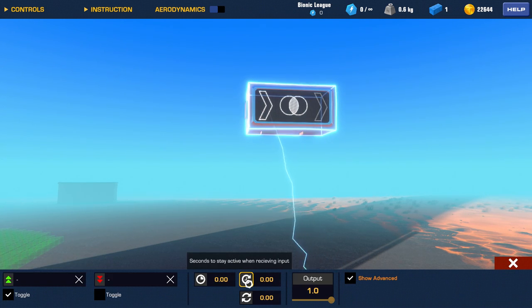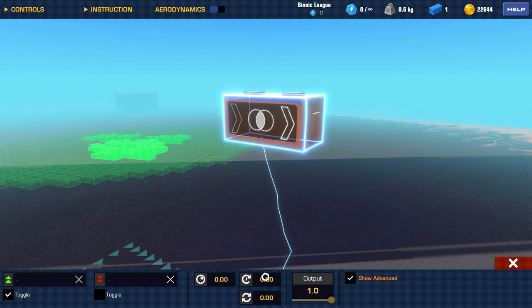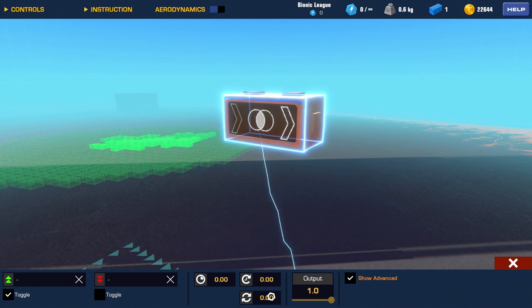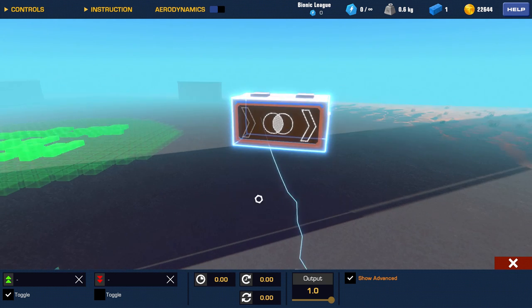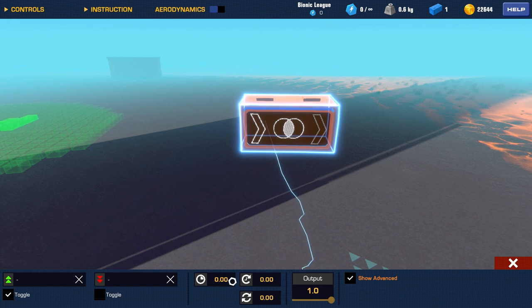We also have a setting for seconds to stay active after receiving input. So when you toggle something or hold the button, it will stay on for so long. If you want something to open up for a certain time and then close again while you're holding the button, this will stay on for so long and then turn off. The next option is time before it resets - its active time. You can use this to make something flicker: connect it to a light, hold the button, say stay on for 0.5 seconds, then reset it, and it will go on and on - a flicker every 0.5 seconds or 0.1 or whatever.